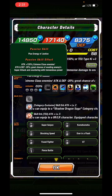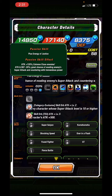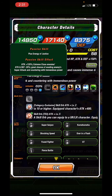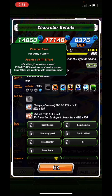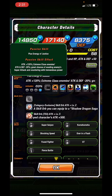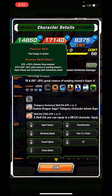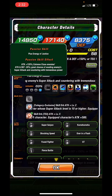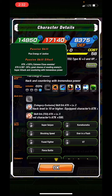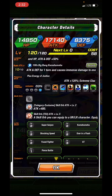His passive gives 120% attack, reduces extreme class enemies' attack and defense by 20%, and has a great chance of countering super attacks. He doesn't get any defense from his passive — because he's such an older unit, defense wasn't a huge thing back in the day. Now it's really massive, arguably even more important than offense, which definitely holds him back a lot.